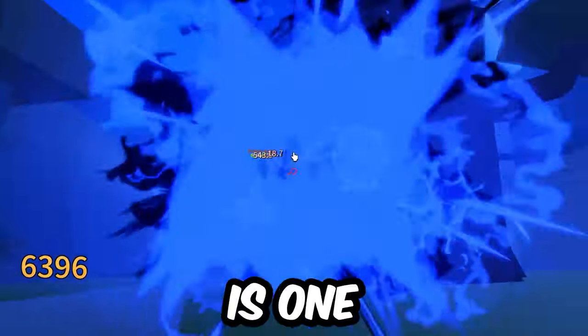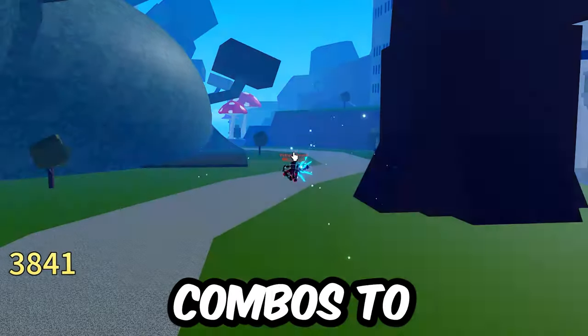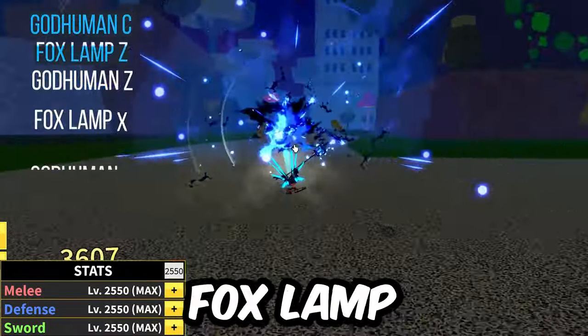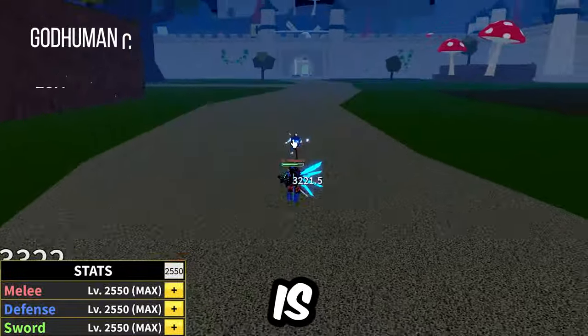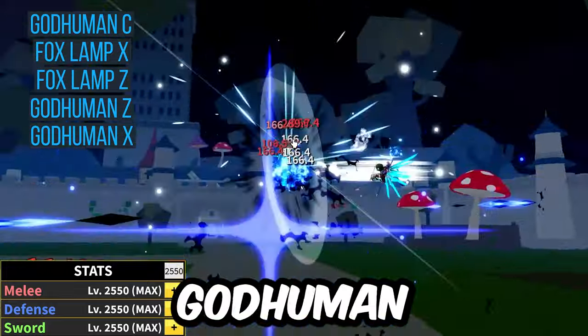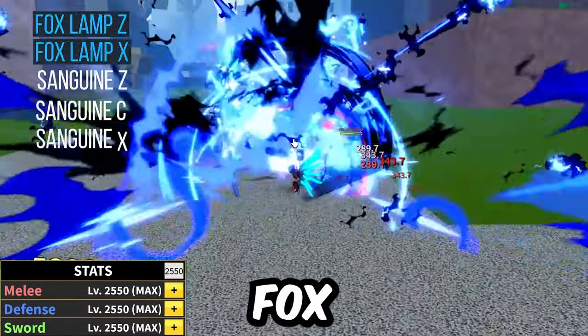Foxlamp, in my opinion, is one of the craziest swords to start a combo with, so I encourage you to get creative with your own combos. Here are a few combos to hold you over. The first combo is Godhuman C into Foxlamp Z, then Godhuman Z into Foxlamp X, finish with Godhuman X. The next combo is Godhuman C straight into Foxlamp X, then Foxlamp Z into Godhuman Z, finish with Godhuman X. Last one's for Sanguinar: Foxlamp Z into Foxlamp X, then Sanguinar.